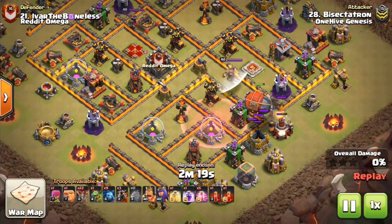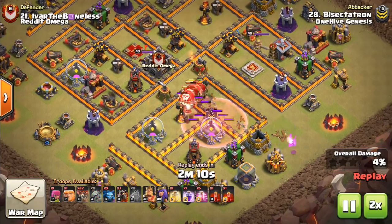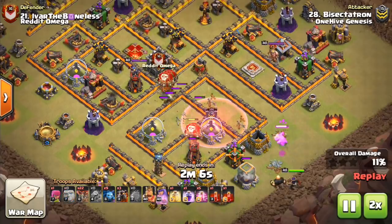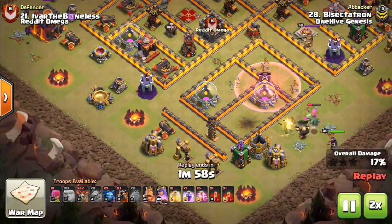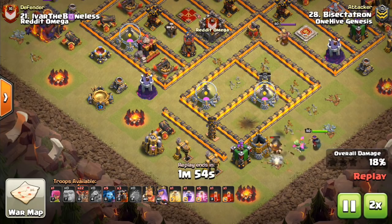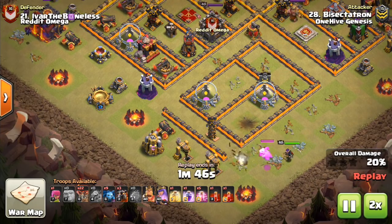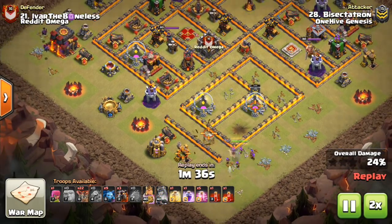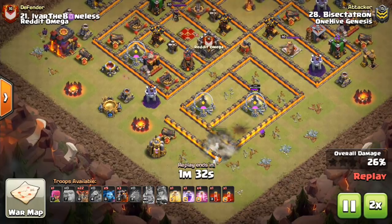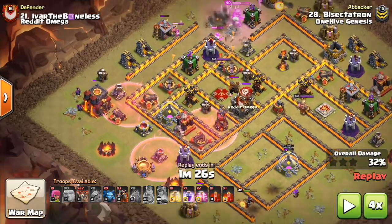Once again, dropping the haste on the battle blimp — we'll fast forward a little bit. You typically don't need a rage, just a haste to move those balloons around. They do so much damage at level 8 that you don't have to worry about the damage — just use the one spell space. Sometimes you might not even need to use any spells if everything's clumped up and you can get it all taken out without a spell. Anyway, use the queen there, the king's going to be used up top. Take a look at these hastes and we'll slow it down here.